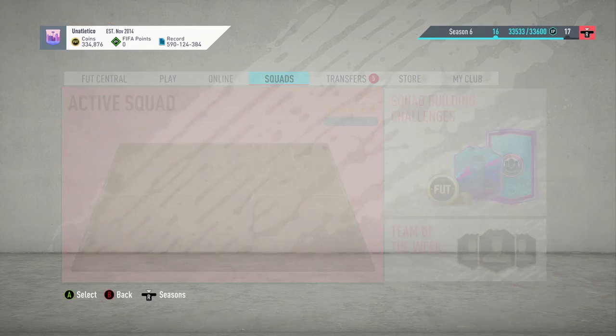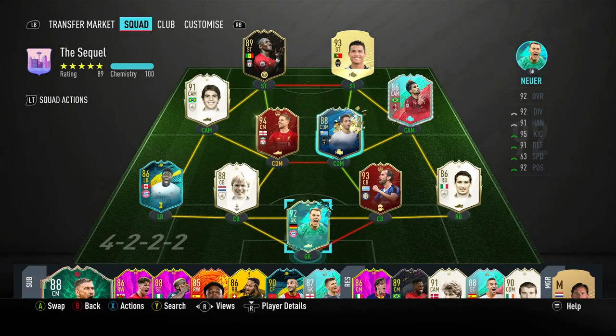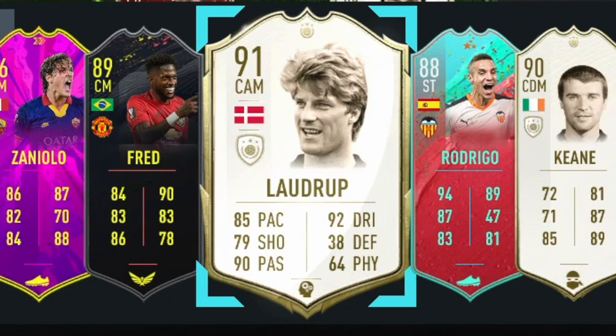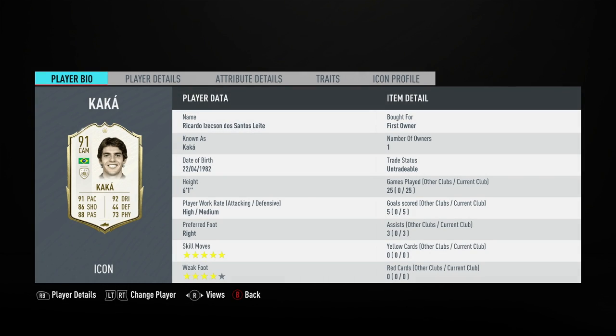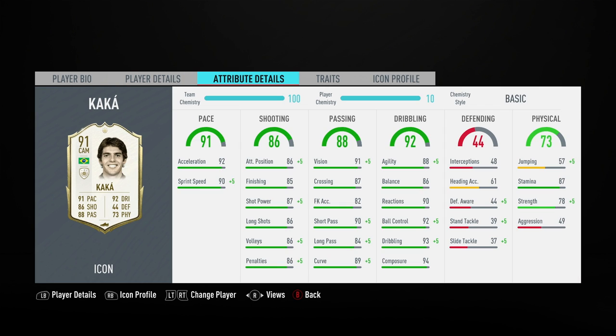I'll just show you the squad we're rolling with. If you do every icon swap, you get 24 tokens. I got 9 and did the Prime Icon pack and got this wonderful, absolutely wonderful reserve strengthening lousy drop. And then of course, we've got Kaka. So if you guys are interested in getting this card, here you go. With this card, he's got 92 acceleration and 90 sprint speed, which is pretty rapid.